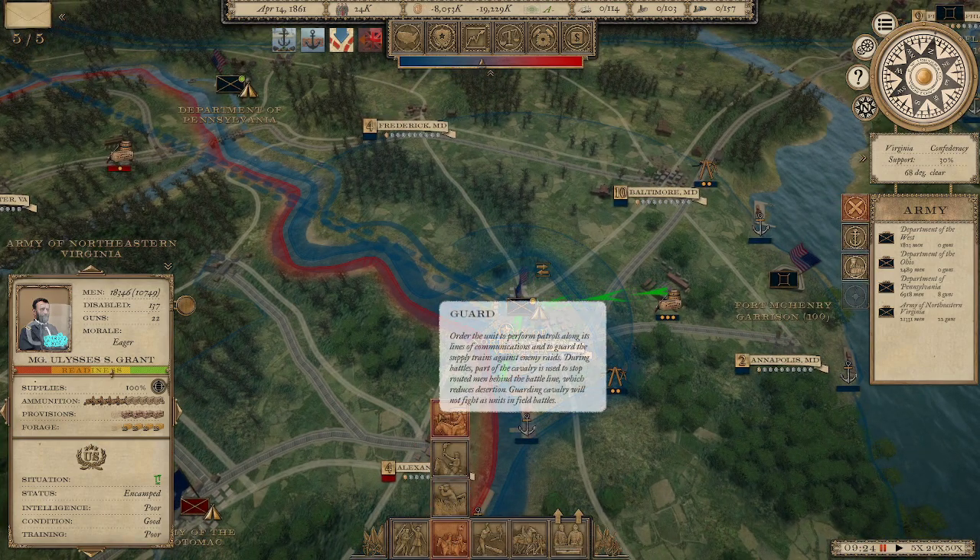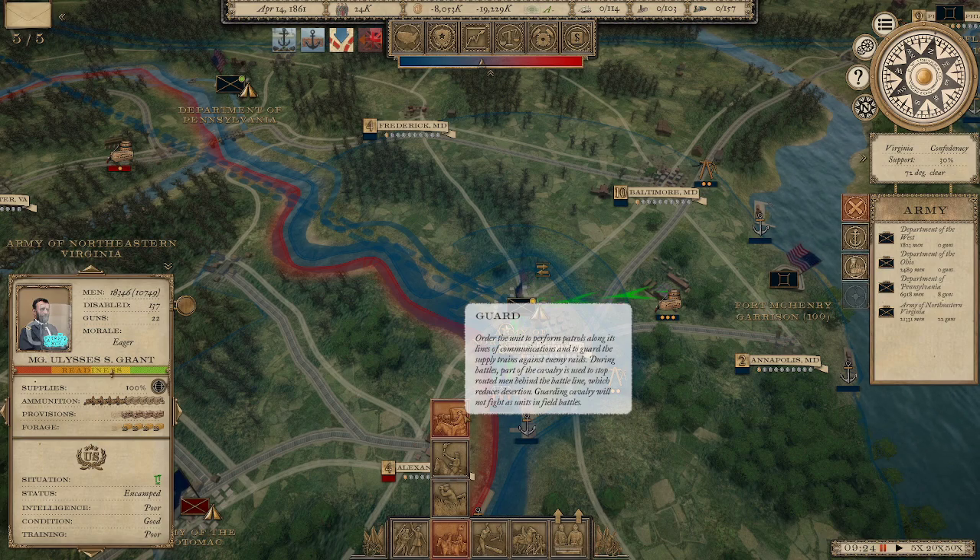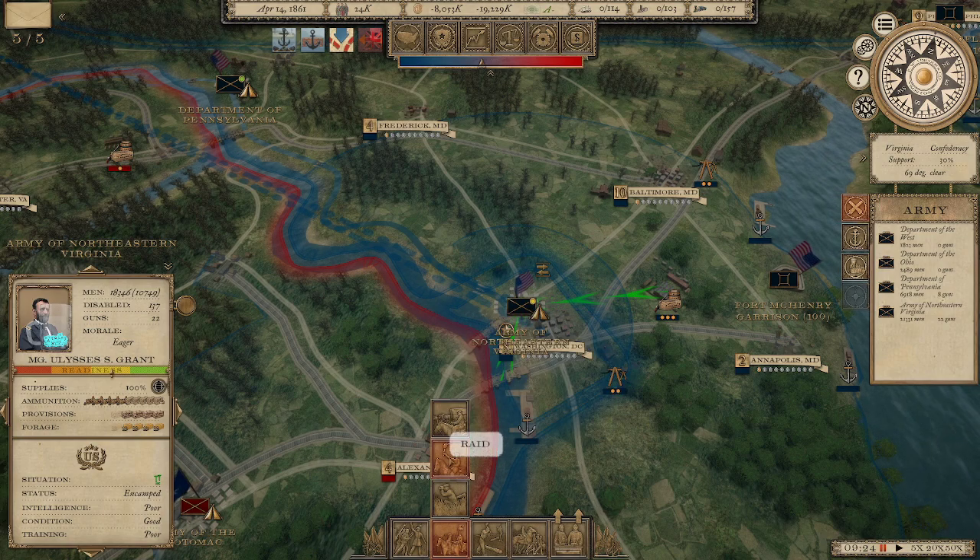Army orders include things like guarding for cavalry — I've never really picked this. It stops routed men behind the battle line, reducing desertion, but guarding cavalry will not fight as units in field battles. These are just little bonuses at different costs. Raiding allows you to burn everything in enemy territory, lowering state support and damaging supply lines — very effective in Virginia and high-industry areas for the Confederacy.